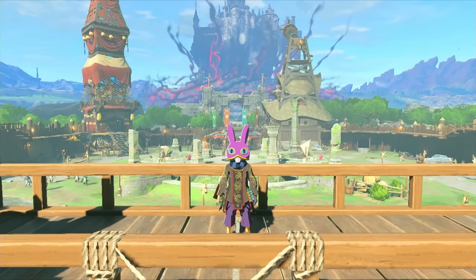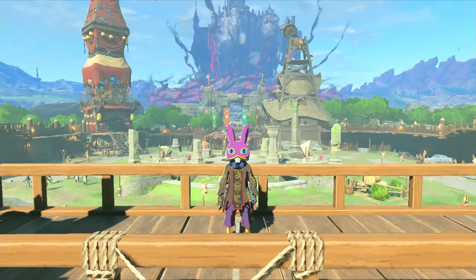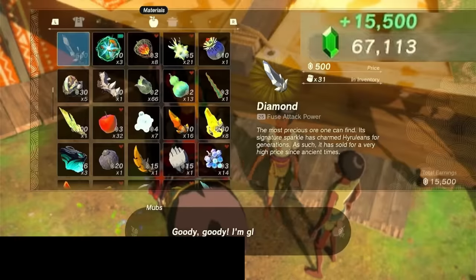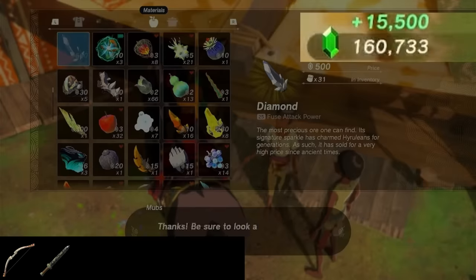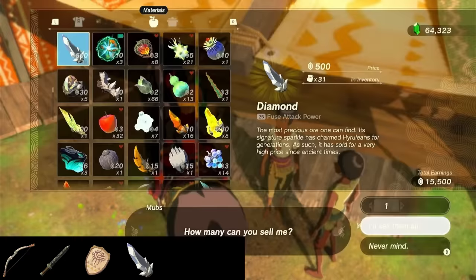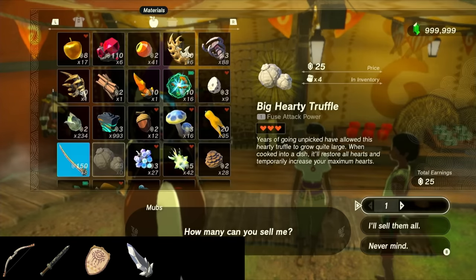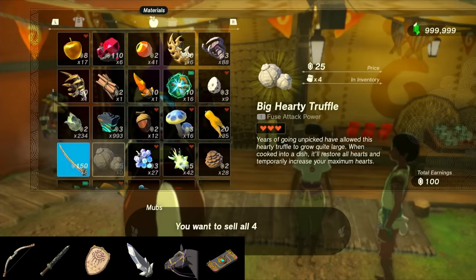Moving on, we have vendor scamming. This glitch will let you max out your rupees in just a few minutes. For requirements, you'll need any bow, any melee weapon, and any shield all equipped at the same time. You'll need whatever item you want to sell — this won't be lost and there's no quantity restriction — so the more it's worth and the more you have, the faster this will go. Then you'll need a horse and the ability to view memories from the Purah Pad.